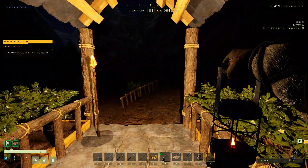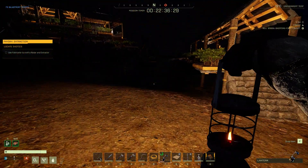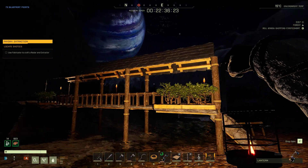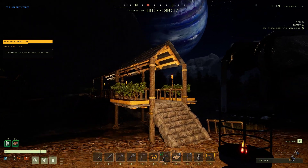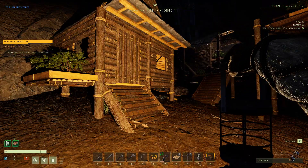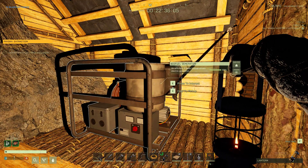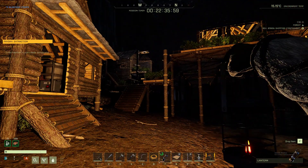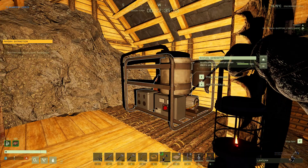I build everything to a realistic look — towards how it would look if someone actually lived here. I build my generator a good distance away from everything so you're not hearing it while you're playing. Got a little generator house going.